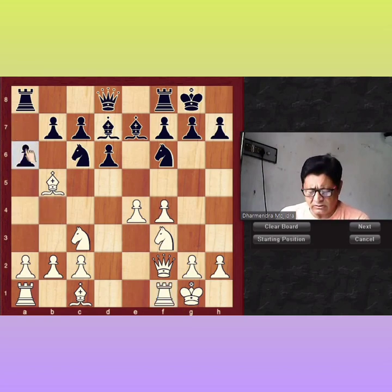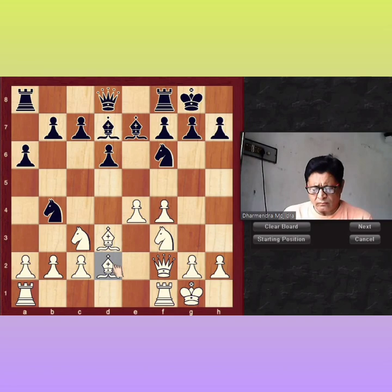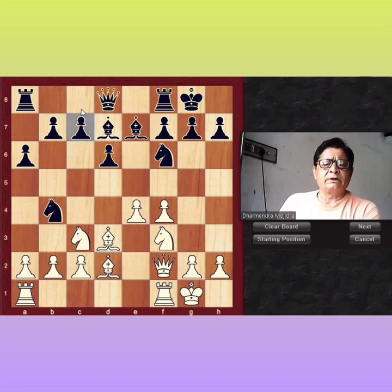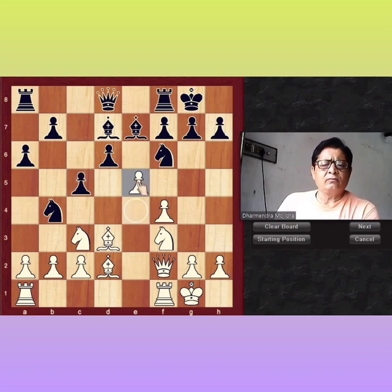After A6, white should not exchange the bishop versus the knight. So retreat your bishop to D3. After Knight B4, Bishop D4 — this is a very nice position for white. The game continued in 1998. After that move, subject to Bb5, here comes C5, and white breaks the center by E5.